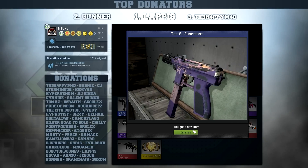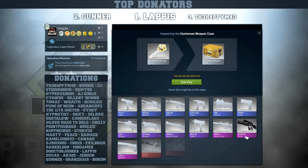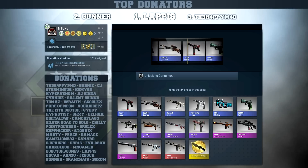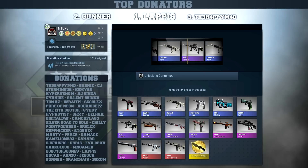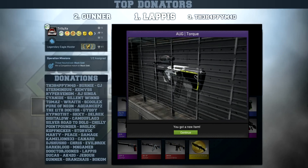Let's move on with the Huntsman case. I'm still waiting to get my AK-47 Vulcan from this case, or maybe even the Huntsman knife - that would be sick as well. And it will be the AUG Chameleon. That's all right, I can throw it in the trade-up contract at least.